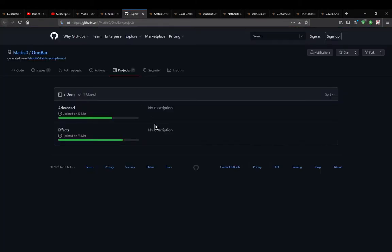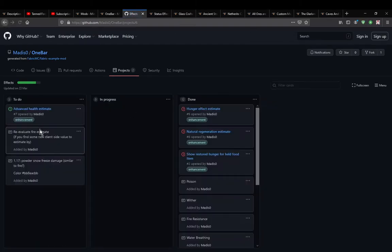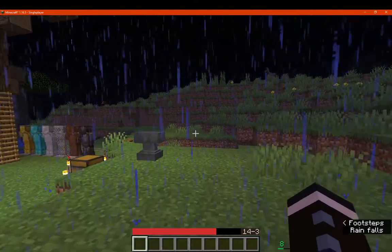There's also a feature roadmap of other stuff they're going to add in the future — hardcore indicator, mixed effects, and a bunch of other things. Smart armor, horse armor, boss bars, and a few other things. Powdered snow effect and whatnot. So let's take a look here.